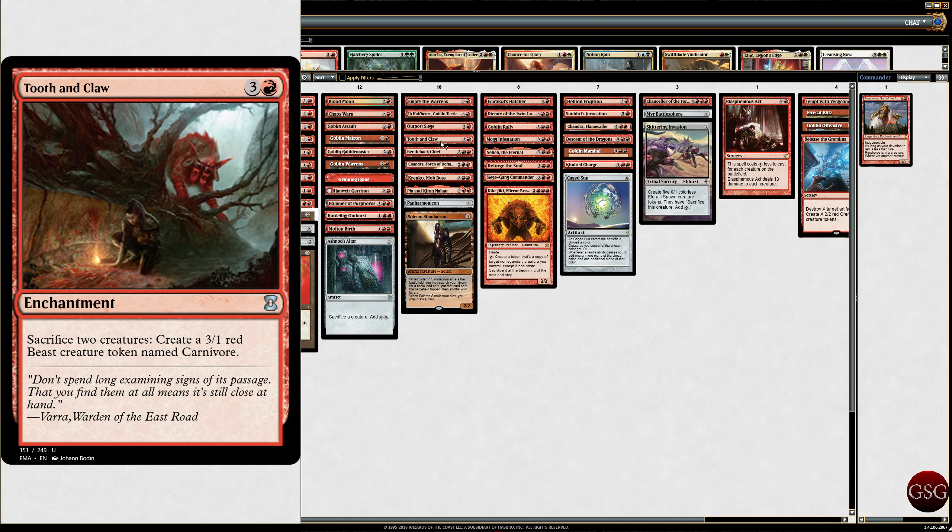So the whole thing is — once Purphoros is down, you've already done your 2 damage. Now you're going to sacrifice them to make a bigger thing. It's like — don't spend long examining signs of its passage, because that means it's still close at hand.